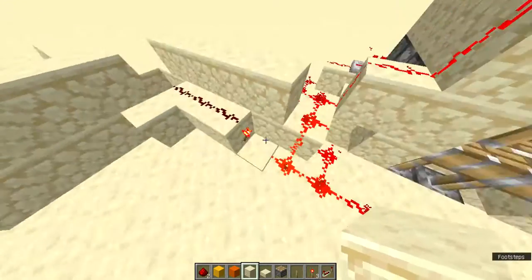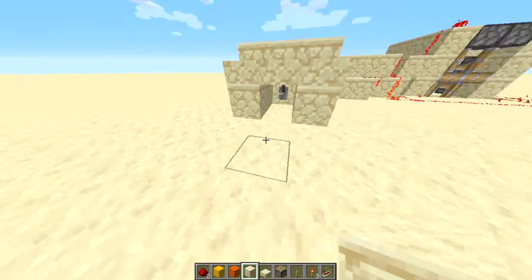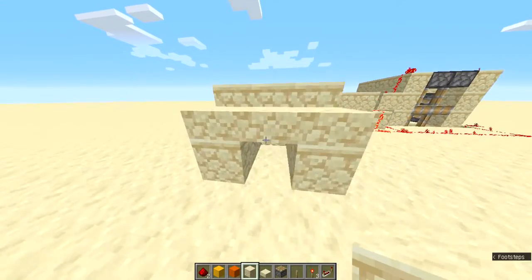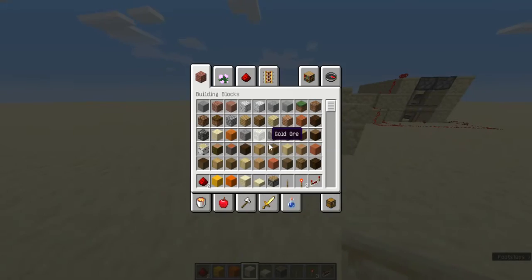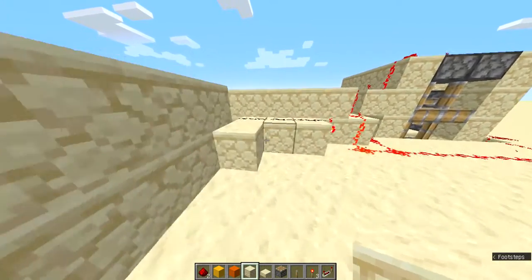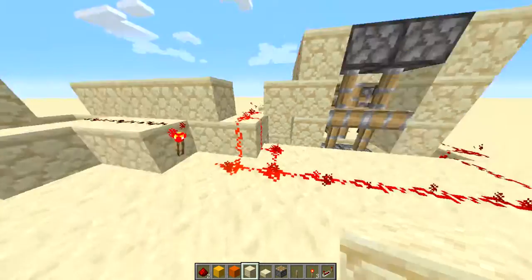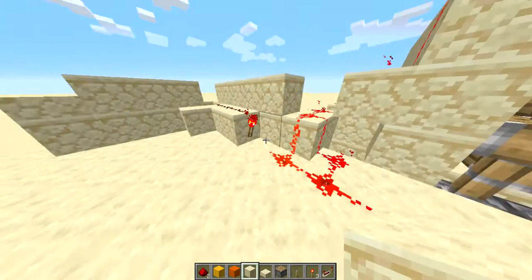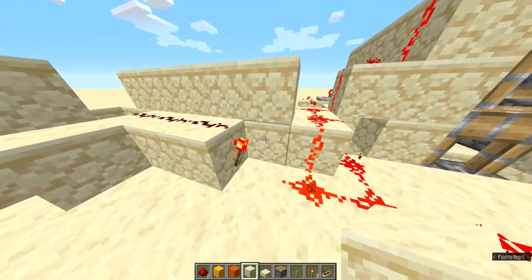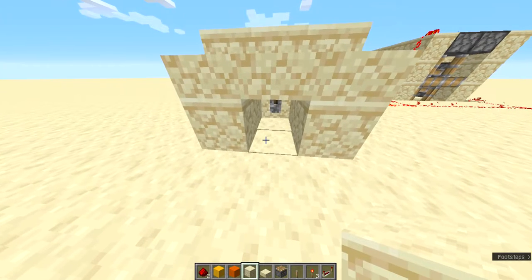It's a blowout redstone torch circuit that powers this, and then when I press it, it shuts it down. When the redstone torch shuts down, that circuit connected to the pistons shuts down because the redstone torch powering it blows out.